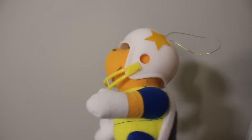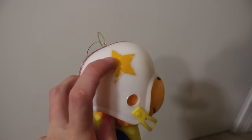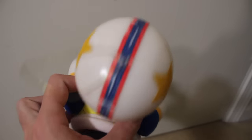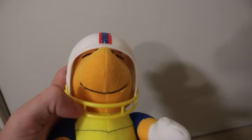Here is the Vic Tokai Chargin' Chuck plush. As you can see, the helmet has stickers on it — two stars on the side and one long stripe going all the way from the front to the back. The inside of the helmet has a weird sponge-like material with glue on it, and the mouth guard is immovable.